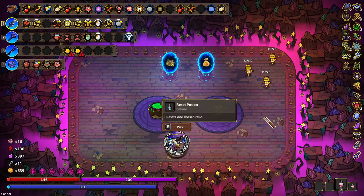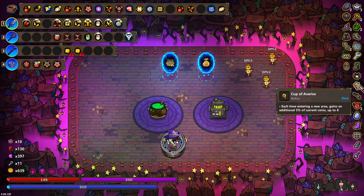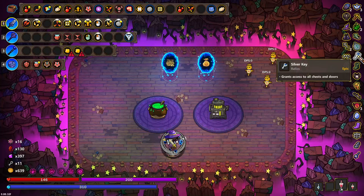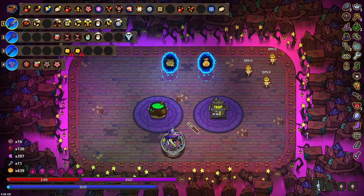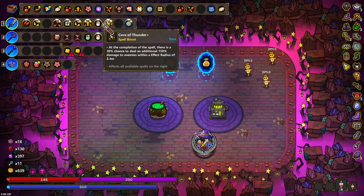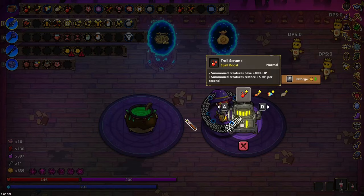Reforge — all of these suck. Resets one chosen relic — we could reset this one. That's a rare. Prospector's vest is really good. This key one — I think I'm going to reset the key one. The keys are nice, and I might not have enough keys, but being able to roll into an epic is nice. Let's do it. Bam! It was so good. I have two slots available. I have double orbits on here. We could put a damage.